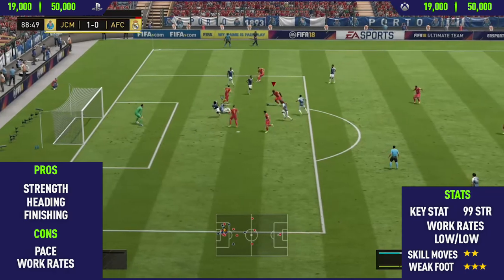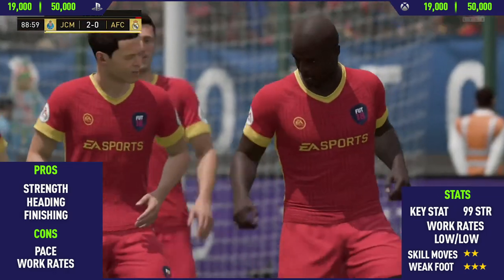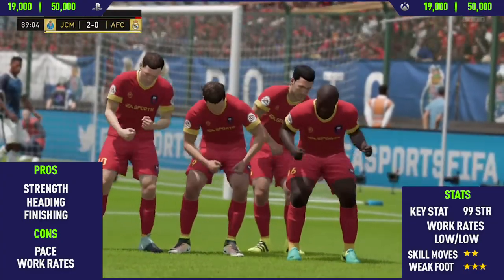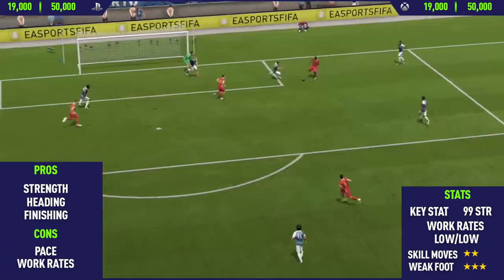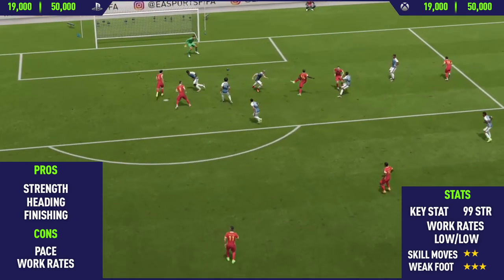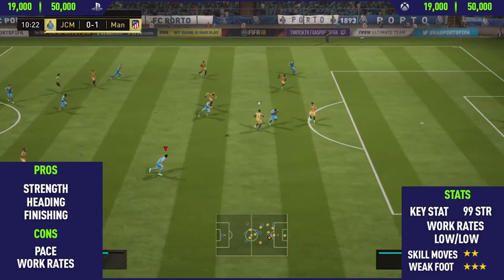The final pro I could find on this card was his finishing. This guy's finishing is actually very, very good — he has around 86 finishing, and once you apply a chem style to him, that improves his finishing even more, going up into the high-to-mid 90s. So this guy definitely knows how to finish, as you'll see from a lot of these chances.